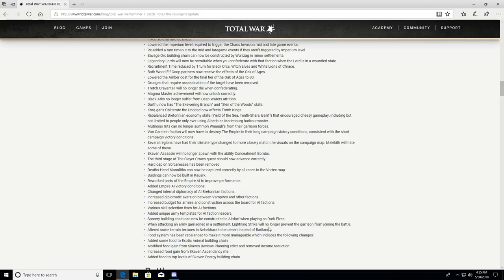Sorcery building chain can now be constructed in Altdorf when playing as Dark Elves. When attacking an army garrisoned in a settlement, Lightning Strike will no longer prevent the garrison from joining the battle — that makes sense. Altered some terrain textures in Nehekhara to be desert instead of badlands. Food system has been rebalanced — we already covered those changes.